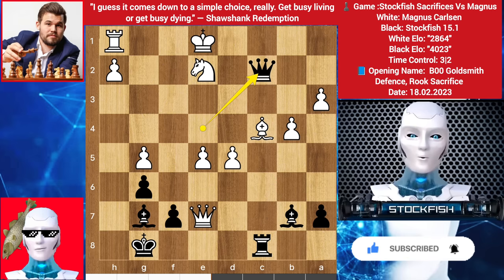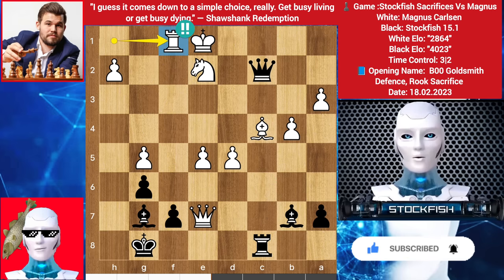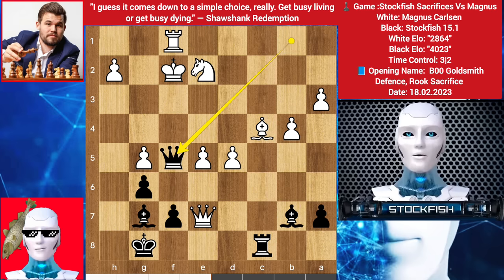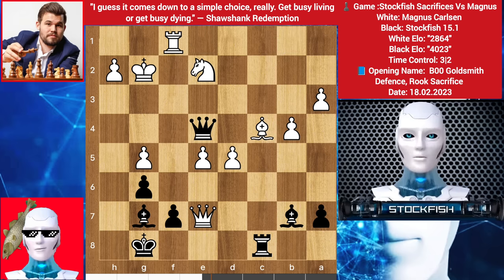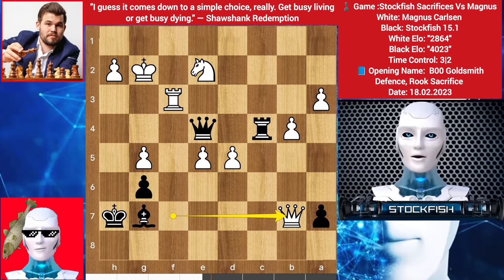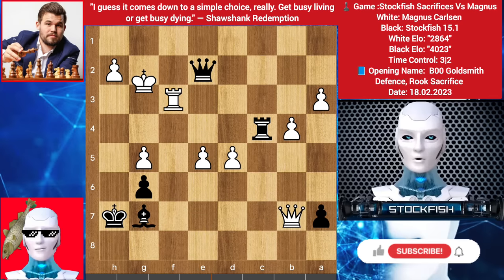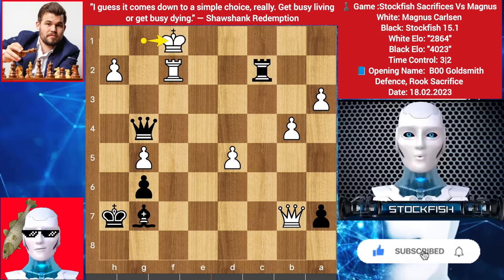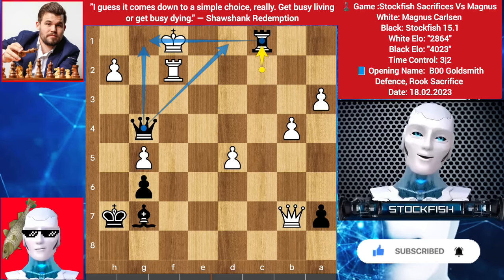Queen b1 check, king ups, queen here check, king slides, check, rook blocks, rook takes, queen takes, king h7 — this targeting the bishop. But you still can't take it. If you do, then queen takes check, king here, here, backs, rook check, blocks, check, backs, check, slides, rook check, and mate. Wow, it's a geometric checkmate! So Magnus backs his king, queen check, king here, rook h4, targeting this pawn.